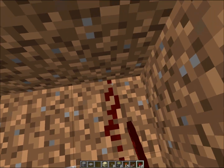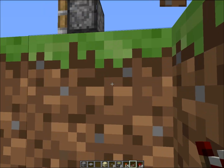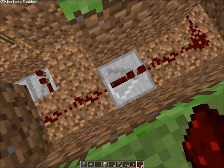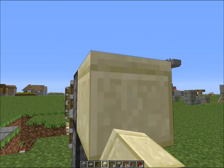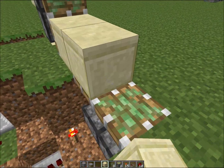You can just put redstone, repeater, over here, redstone, and torch — sorry for the fast flying. So now these are all extended — that's the bottom half.